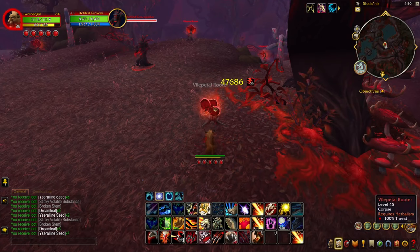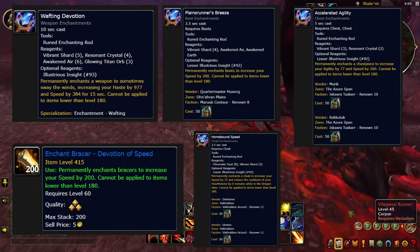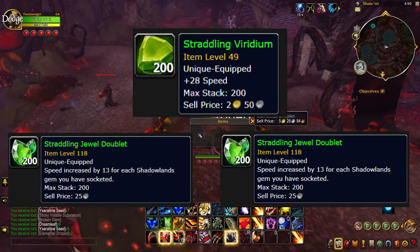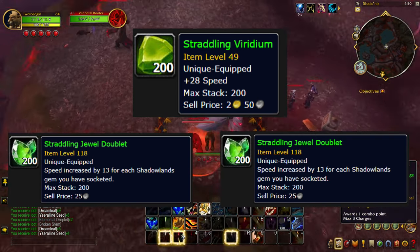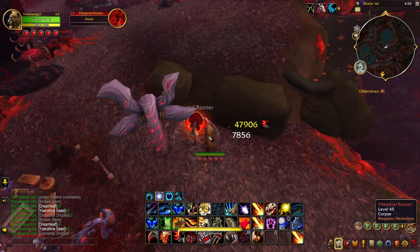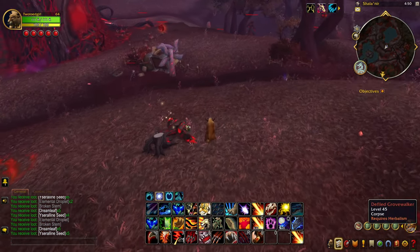I've outfitted my gear with the following enchants and speed gems, which currently has me sitting at a 20% speed increase. It's a huge difference and well worth the cost. If you're farming on your main, I recommend a second set of gear designed for pure speed. You'll also want to be on the lookout for gear that has plus speed on it, as it will further increase your speed and efficiency while farming.